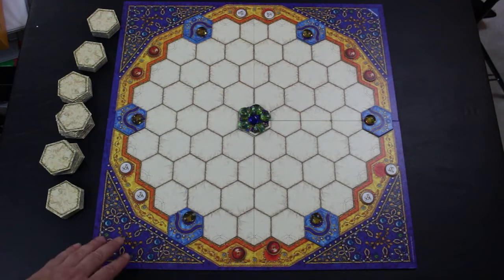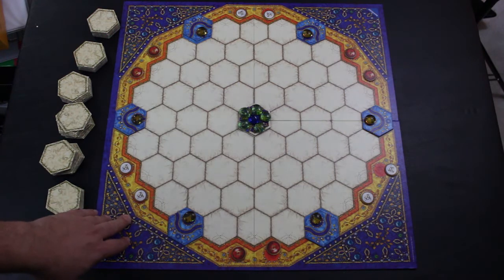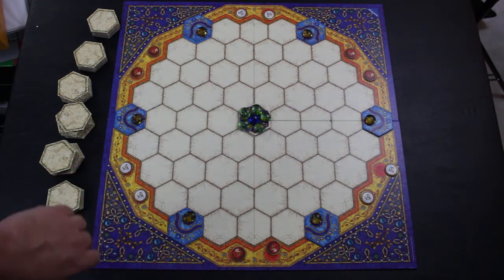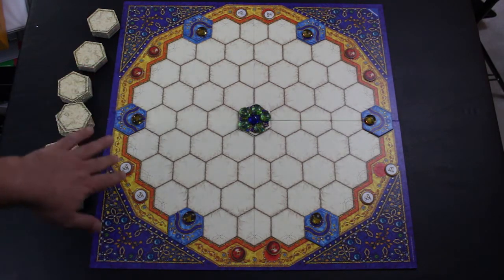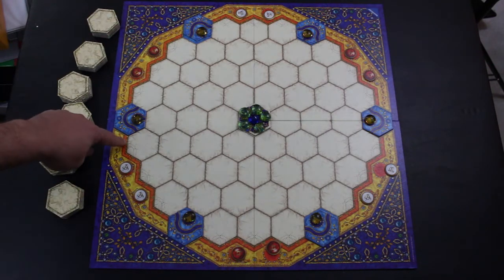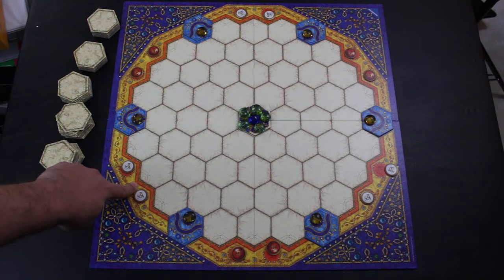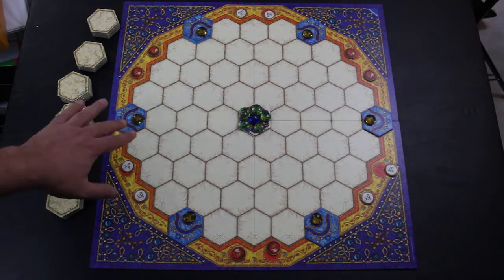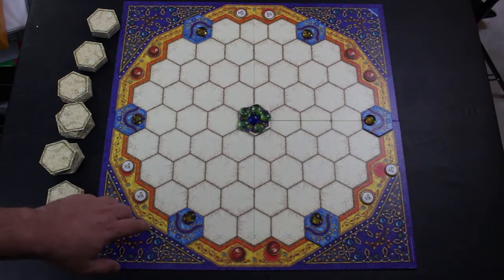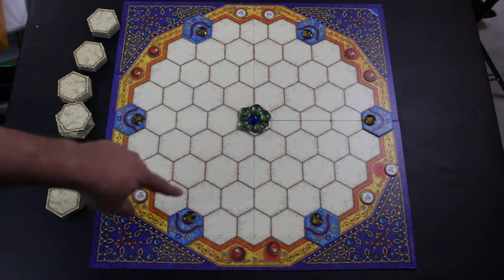As you can see here, it's got a board, a bunch of jewels, and some player colors. This is a game for two to four people and everybody chooses a color — we have red and white set up here. Each of these sides is called the gateway, which has six particular spots denoted by arrows. The arrows indicate where jewels can exit into a player's gateway and score them points. There are three kinds of jewels: blue, green, and yellow.